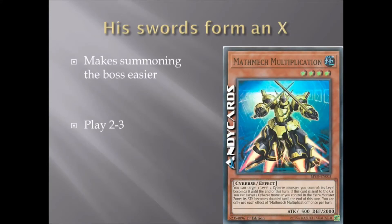Moving on, we've got Math Mech Multiplication. He's a level 4, 500 attack, 2,000 defense. Once per turn, you can target one level 4 Cybers monster you control; its level becomes 8 until end of turn. And if he is sent to the graveyard, you can target one Cybers monster you control in the extra monster zone; its attack becomes doubled until end of turn. You can only use each effect once per turn. You're going to want Multiplication out along with your tuner, target the tuner, make him level 8, synchro to 12, and make the level 12 have 6,000 attack power with double battle damage. It's not hard to see where this deck can easily close out the game in a single attack.